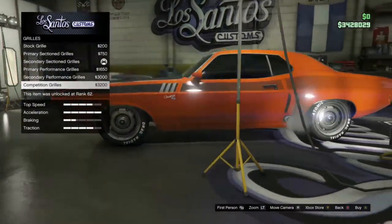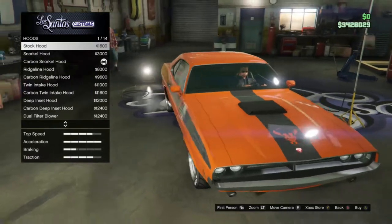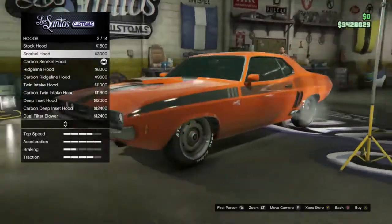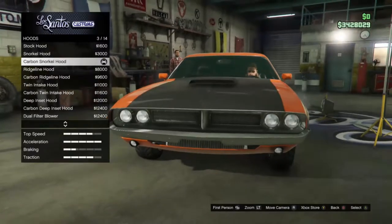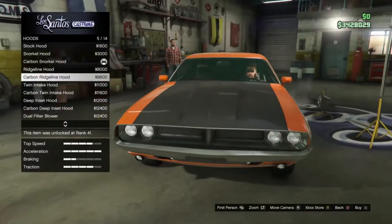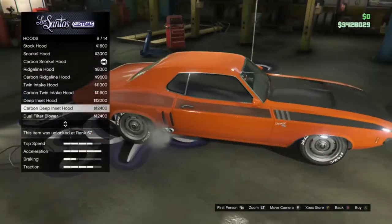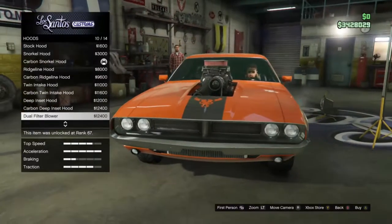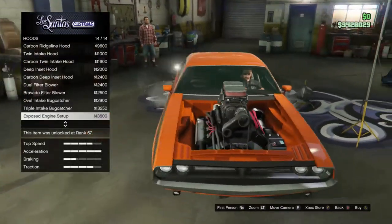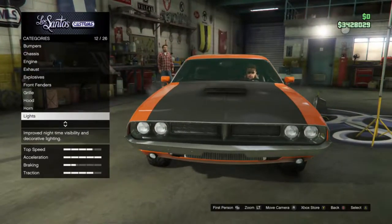I tried the competition grille with full matte black but wasn't a great fan of it — didn't really work for me. Hood options include: standard with black air intake, snorkel hood, carbon version, ridge line with a slight incline bump, carbon twin intake, carbon deep insert, dual filter blower, and one without a hood entirely — which I don't like as it takes away from the car.